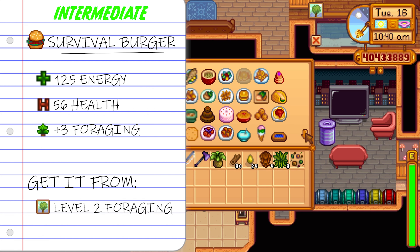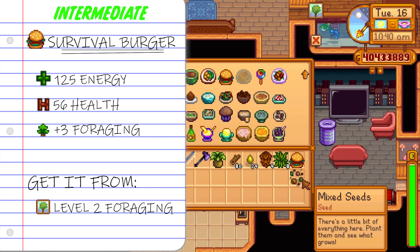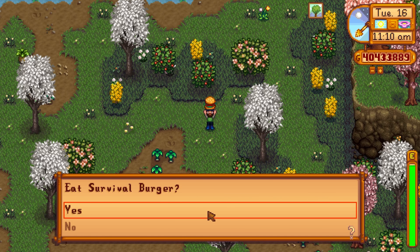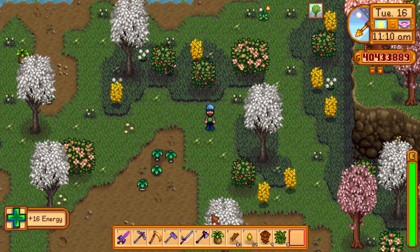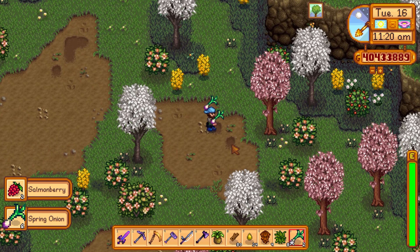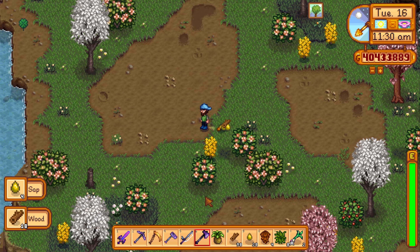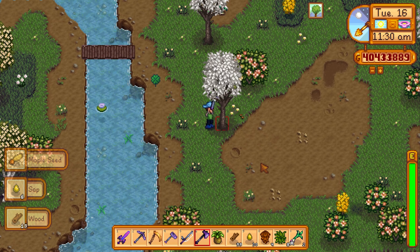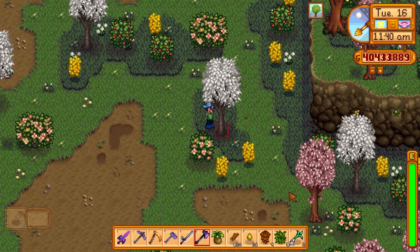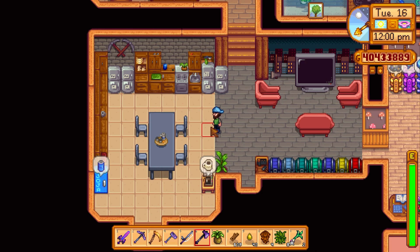Look at the survival burger — similar to the pancake however it gives plus three to foraging, which is really good. To make it you just need bread, cave carrot and eggplant, and those materials are pretty easy to save up. If you want cave carrots just go into the mines with a hoe and start hoeing the ground open — you'll have cave carrots galore. Plus three foraging is going to increase the quality of the forageables you get, and if you don't have max foraging yet this is another great way to get high quality forageable items.